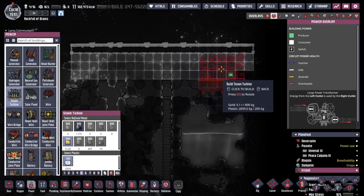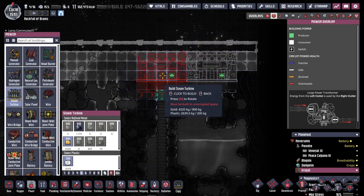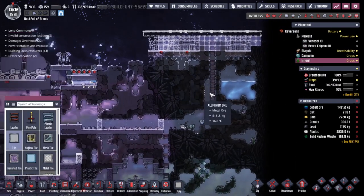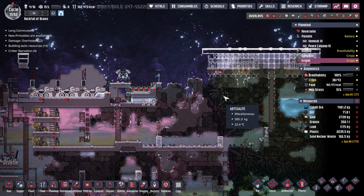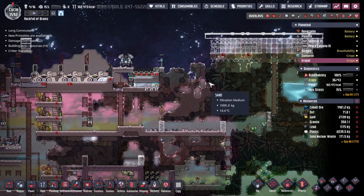The next thing I wanted to do was slam some turbines in here. We're going to need to wait for the ladder to be taken out, and it turns out that is about the width that we want. We do a great deal of stuff with the rad bolts that we'll generate from the radiation that comes from the research reactor. It's a bit of a convoluted line, but isn't everything in Oxygen Not Included a bit of a convoluted line?